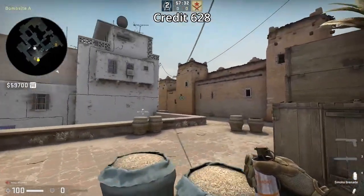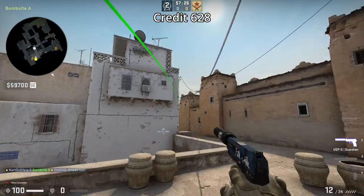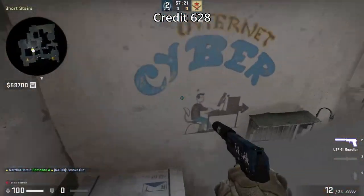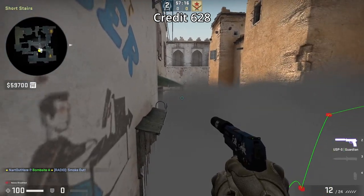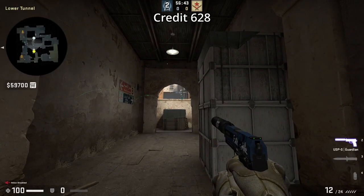Check out this one-way smoke from A for short. Get behind these grain bags, aim as shown, then left click throw. Afterwards, get boosted on short — or if you already have a teammate up there, that works too. The smoke gives you cover while on top, and you have a gap on the left to see short and lower tunnels.